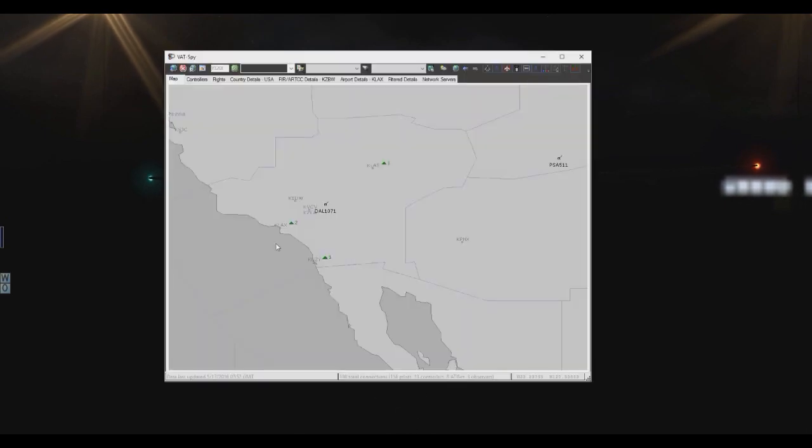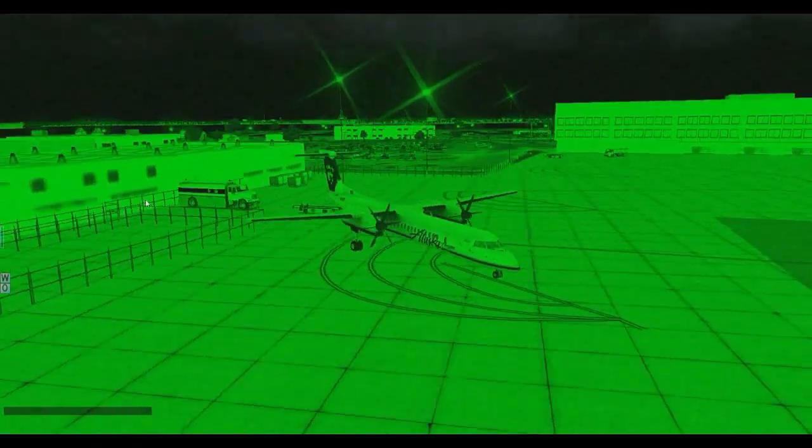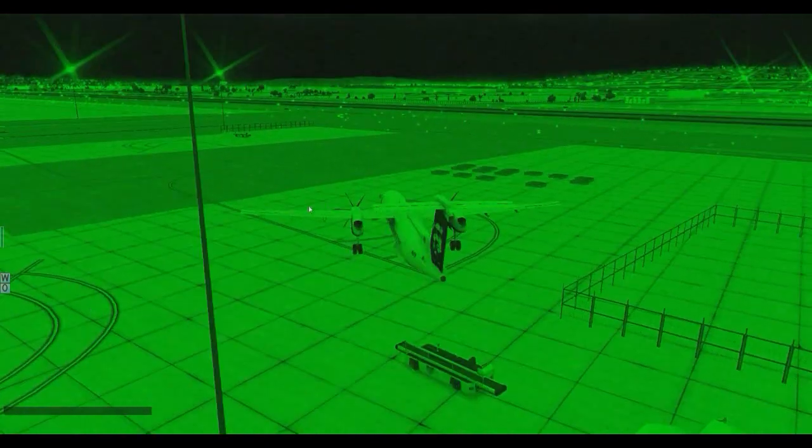Today we're on the VATSIM network. If we pull up VATSpy, you can see it says we're at San Diego North Island, which we are not — that's weird. We are definitely at San Diego. We'll turn on our night vision so you guys get a better feel for where we're at, and a better look at where we're starting from.